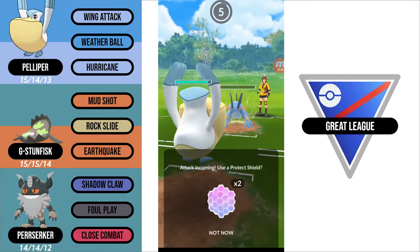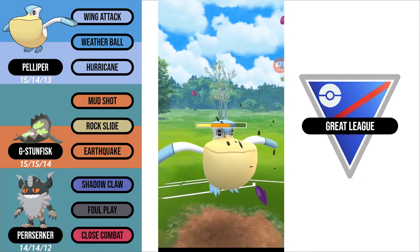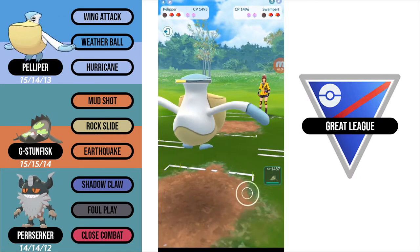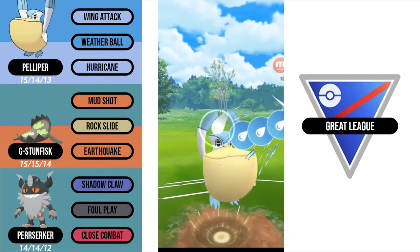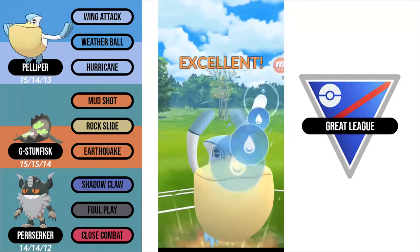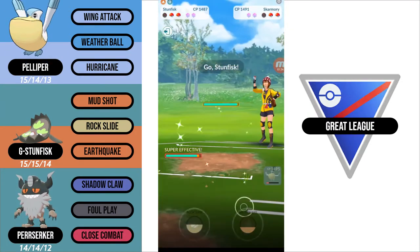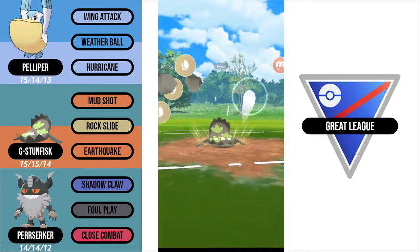Unfortunately, they get to a move at 1 HP, and I thought this was going to be a Hydro Cannon, but it's actually Sludge Wave, which is pretty unfortunate. So now I'm going to try to grab a shield if I can, or do some chip damage in the process. I go for a Weather Ball after stacking 2, and then I swap into my Galarian Stunfisk, but my opponent has a counter for that, and that is a Vigoroth.